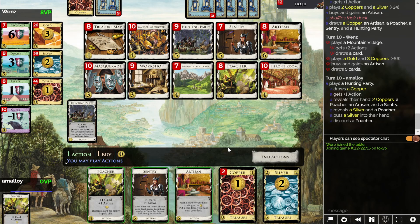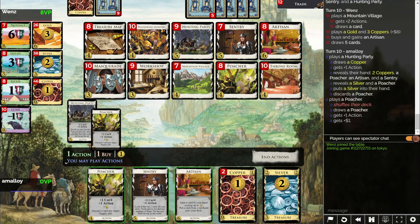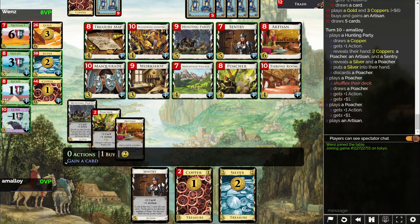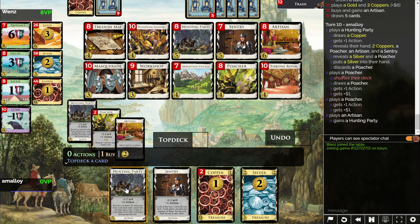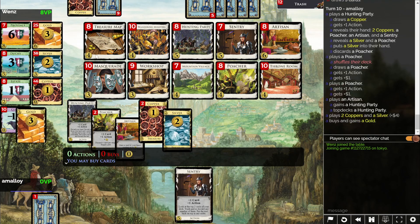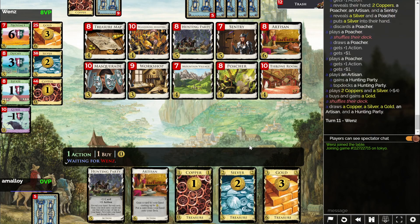Maybe I should have tried to trash one of my coppers, but I don't think so — I kind of need them. Let's put a Sentry on top, not that it matters. So Artisan gaining Hunting Party — no, we're putting a Hunting Party on top, of course. And a gold. And now we're pretty much set? I'll actually start every hand with a Hunting Party because of the Artisan, right?